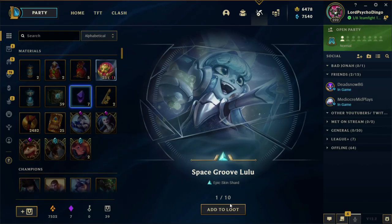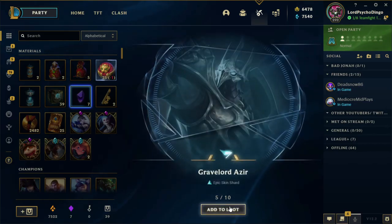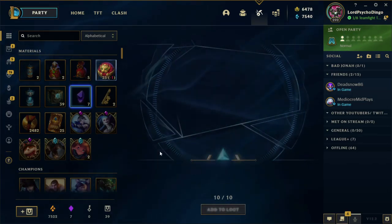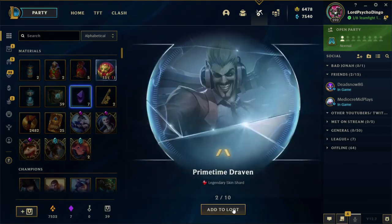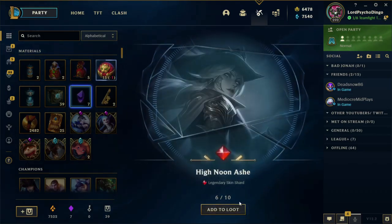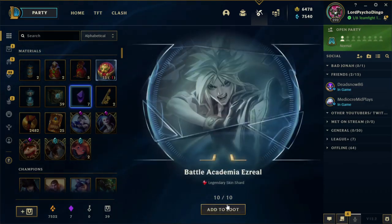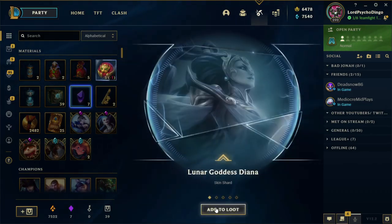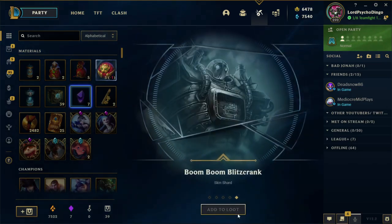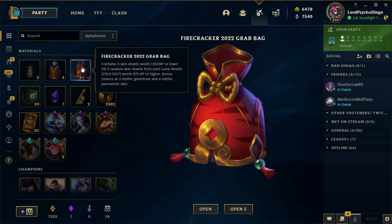I'm only missing two ultimate skins now — I'll show you guys what they are. Badger Teemo, Badger Zed, Griggler, Frozen Prince Mundo, Odyssey Malphite. Like I said, I wasn't too worried about these skins because I own most of the skins I like using. Legendary skins — another legendary skin. Holy shit. These contain three skin shards with 1350 RP or lower, or four random skin shards. We got five of them.